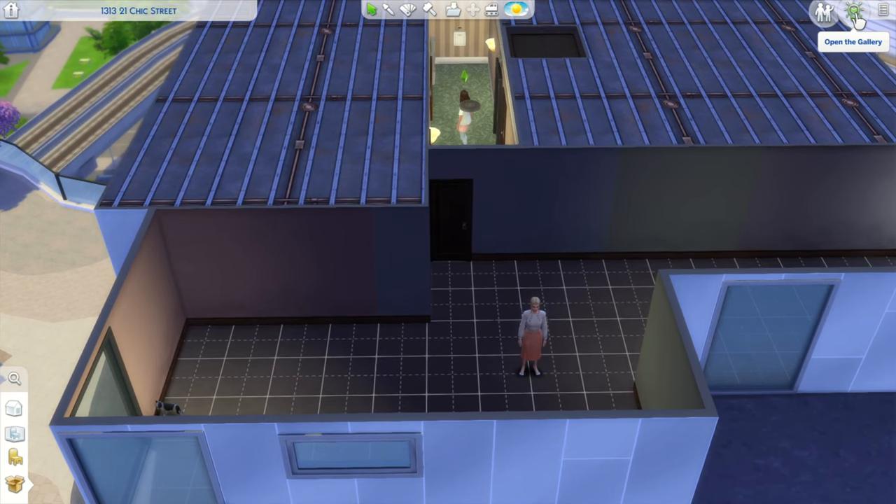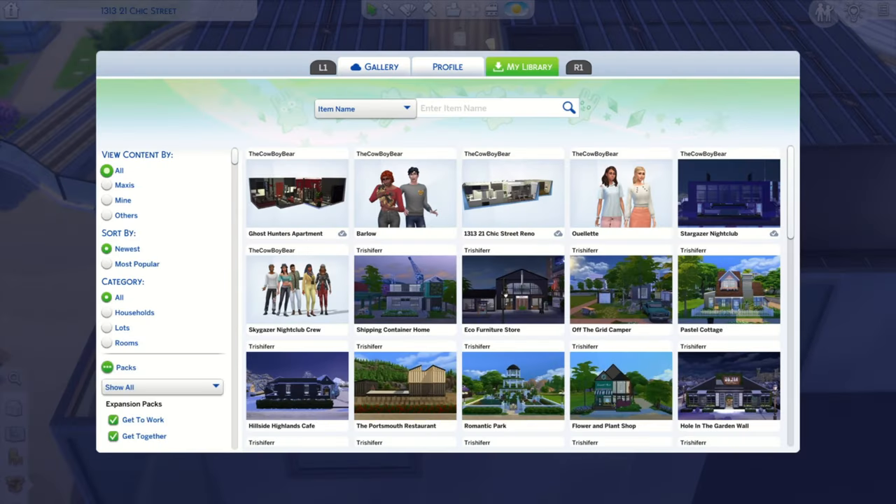After you turn Move Objects on, open up the gallery and find the build you want to put down. An important thing about apartments is you have to put down a layout that's made for the specific apartment you're in. If it's not built for that apartment, you're not going to be able to place it, so make sure whatever you're trying to put down is for the particular unit you're in.